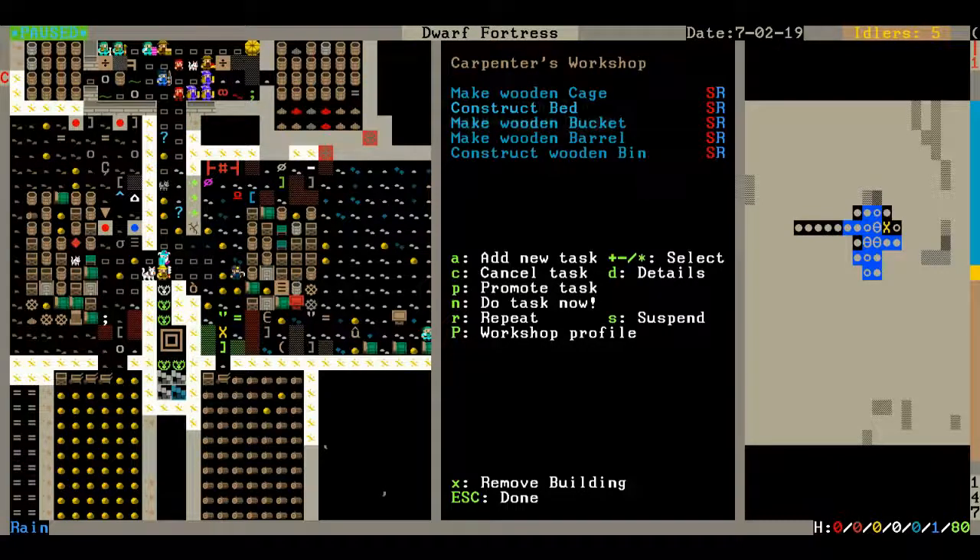So I use Autolabor, which will come with — if you're new to Dwarf Fortress and you've never played it before — you should pick up the Lazy New Pack. It'll have all the added options, as far as the graphics.